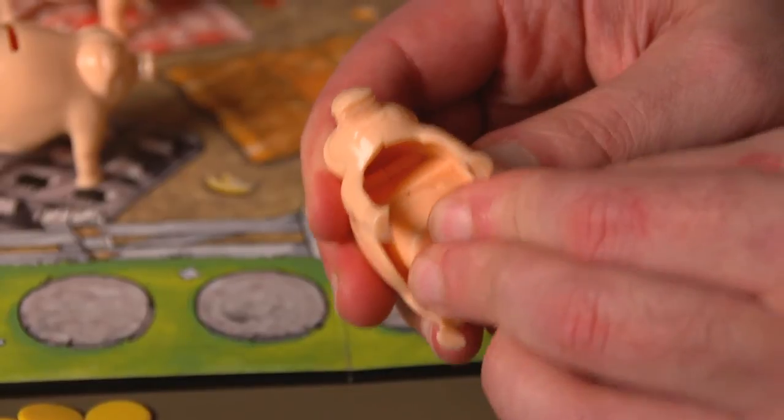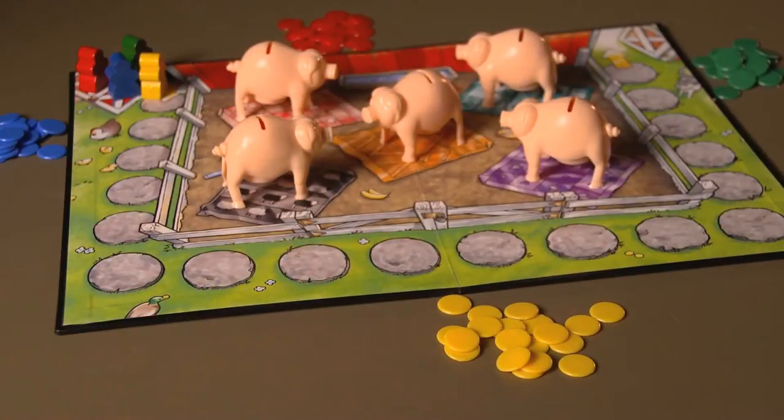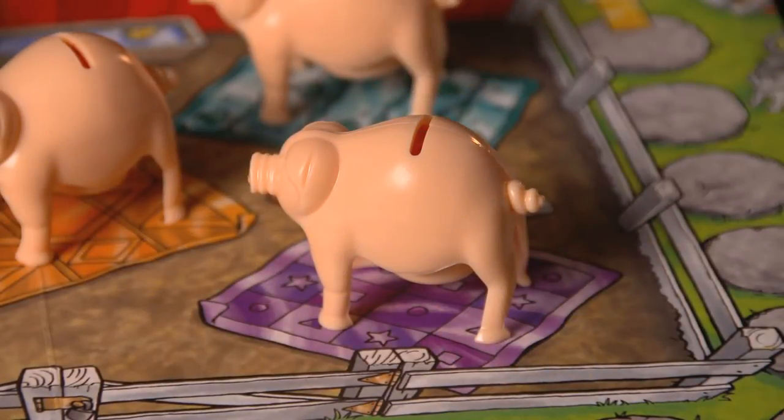Snap the bellies into the pigs and mix them up. Give each player all the chips of one color. Let each player pick a pig to feed two of their chips. The youngest player takes the first turn.